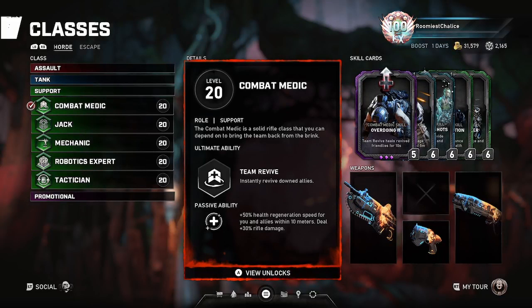His passive gives 50% health regen speed for everyone within 10 meters of him, and you deal 30% more rifle damage. Pretty solid passive — it completely bypasses the regen penalty from one of the modifiers, and 30% rifle damage is pretty nice.